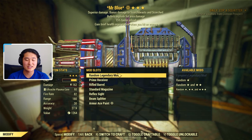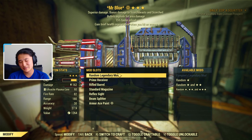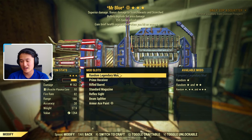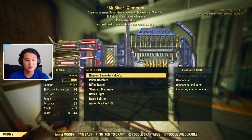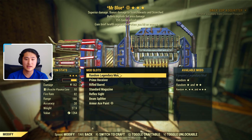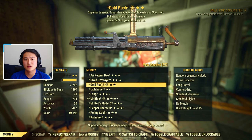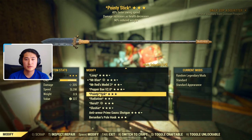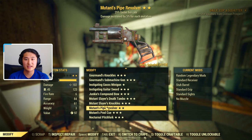Now let's talk about legendary effects. Nothing changes too much from the standard meta: if you're a bloodied build, bloodied is going to be the best prefix. If you are a full health build, you'll probably want anti-armor, or vampires could be a good alternative. If you are a junkies build, junkies is ideal for the prefix. For non-prefixes, we have faster reload or extra damage while aiming. You don't really use VATS, so I wouldn't get any VATS effects on the Gatling Plasma. Reduced weight could be helpful for the third slot, and 25% faster fire rate is really good for DPS.